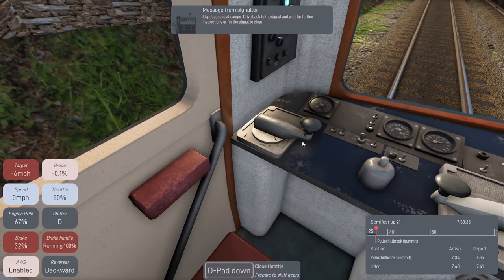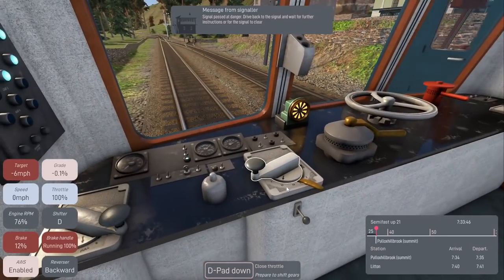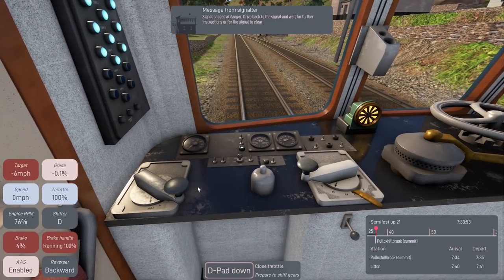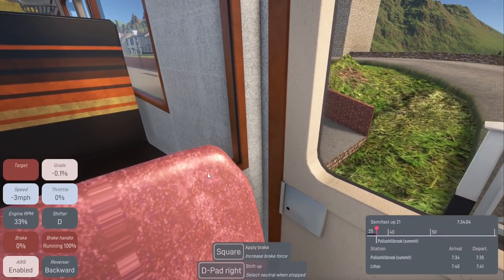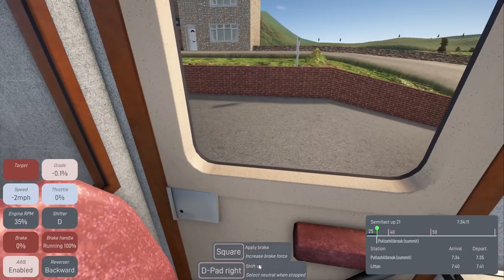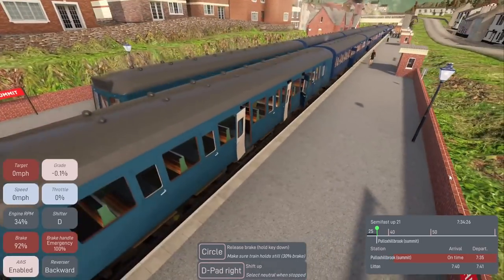I'll back up — it's a good thing we're early. The doors are definitely not opening. 'Signal passed at danger — drive back to the signal and wait for further instructions.' I'm trying and we've only got 10 seconds. Right here — that's where I need to stop. I didn't apply the brake but we are on time still — very good! Departing in 40 seconds.